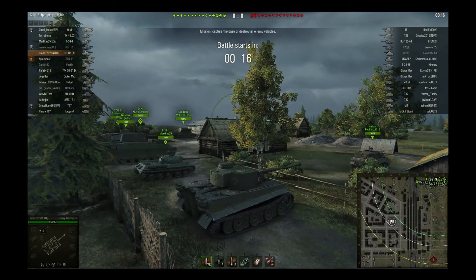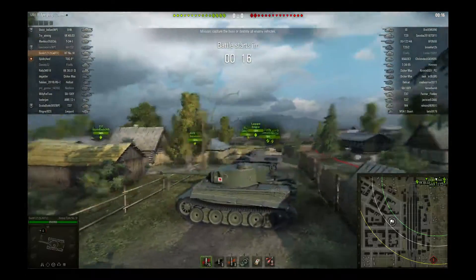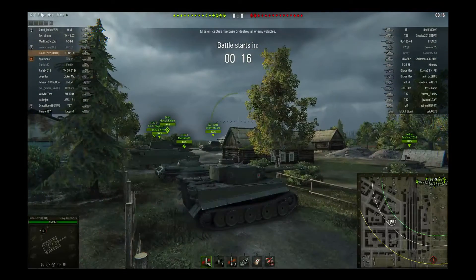People like to label their tanks — second line support tank, brawler, flanker. They have all kinds of labels they want to put on tanks. Most of that stuff is situational, and all tanks can do some of that at some time. Obviously your scout is not going to brawl with a heavy — not always, but it could at some time. The point being that most of those labels are actually tactics and not specific tank types.